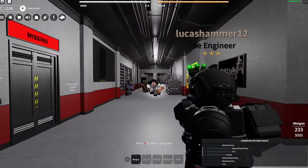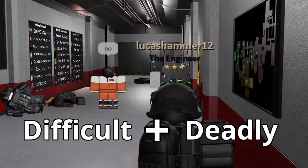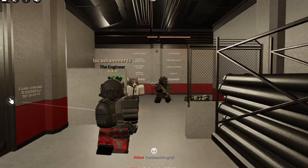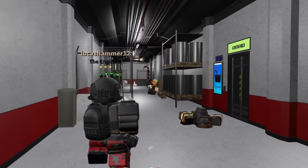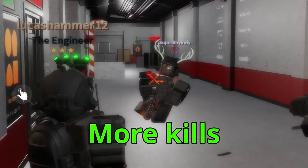Raiding as a Chaos Insurgent in SCP roleplay is definitely one of the game's more difficult and deadly tasks. But don't you want to be able to raid as a CI and not die so often, with the ability to cause a lot more damage? There are things you can do to accomplish that, and today you'll be learning how to raid more effectively as a CI, with less deaths and more kills.